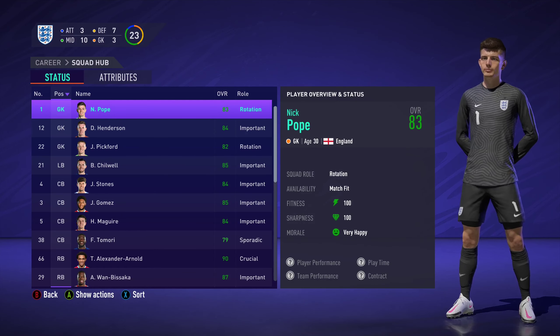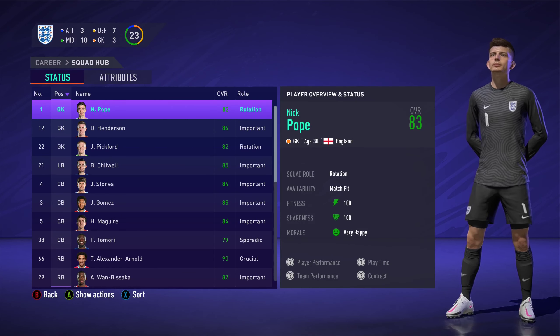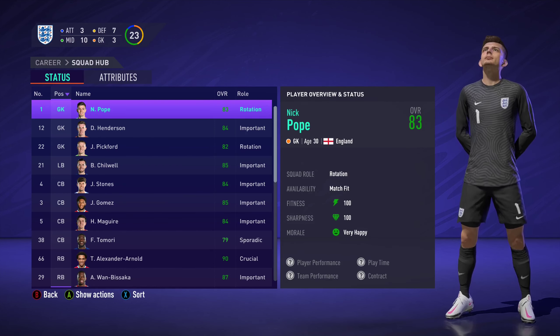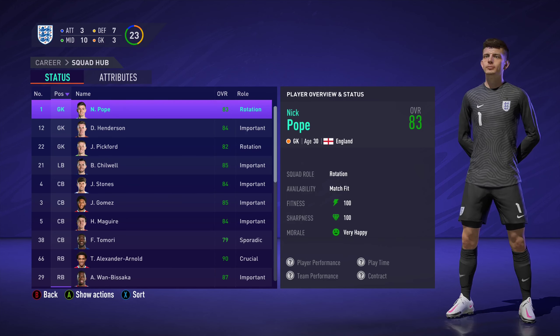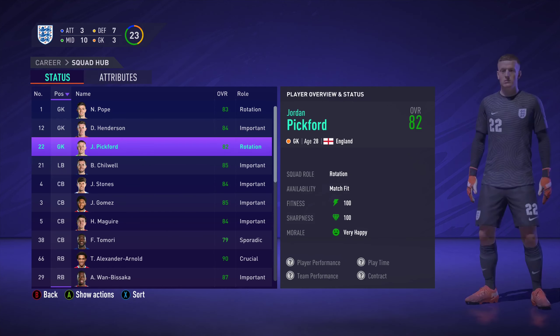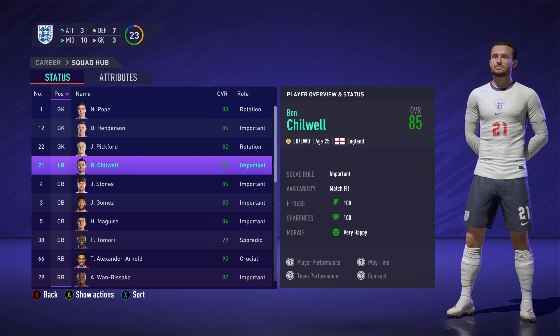Let's start by looking through the squad that we've picked. Three goalkeepers: Nick Pope, Dean Henderson, and Jordan Pickford. Pretty much the best we've got available in England. We still haven't really decided who's going to play — it's going to be between Pope and Henderson. Pickford's short arms aren't going to help anything.